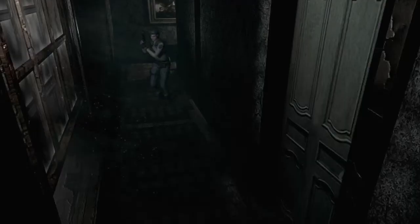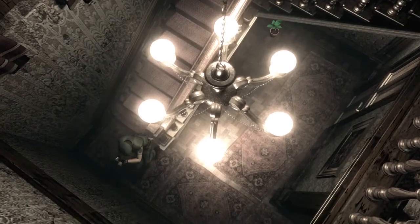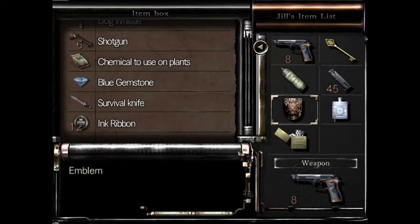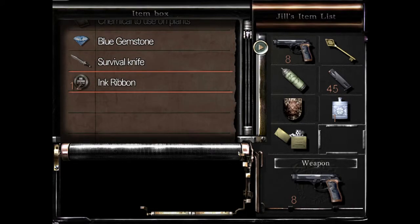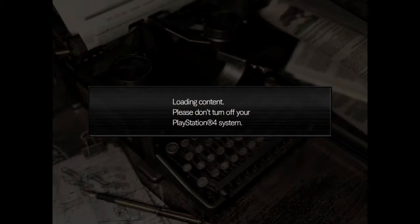Anything's gonna pop up? There are some zombies here. He's gone - at least I don't have to worry about him. Okay, saving the game as we have done quite a bit. You can save your progress using an ink ribbon - yes please.